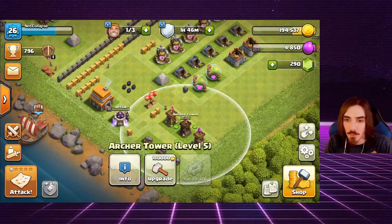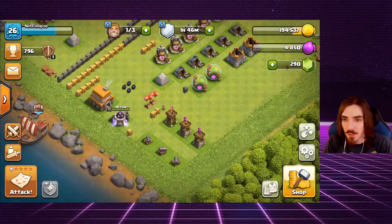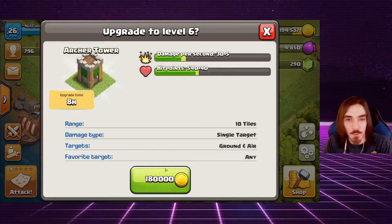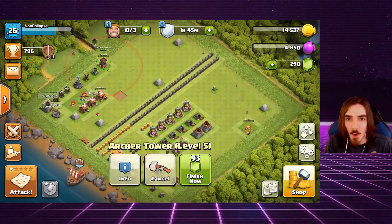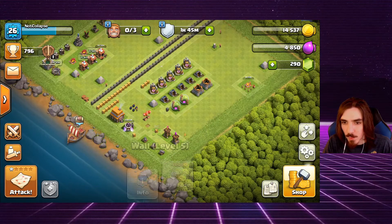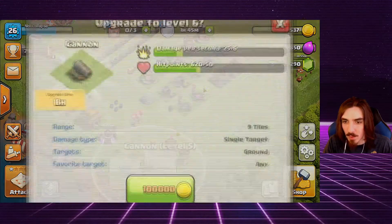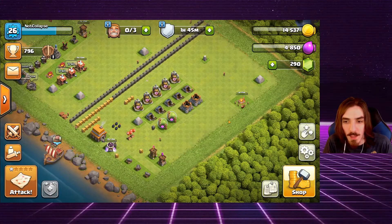Now I can't do another wall because the archer tower costs 180,000 gold, so let's go ahead and max this one out. Look at that new structure — the archer tower gets wooden pedestals with a new placement on top. That's an 8-hour upgrade for 180,000 gold. That is our first maxed-out archer tower. Cannons still have two more levels, but I want to focus on archer towers first since they target both air and ground.